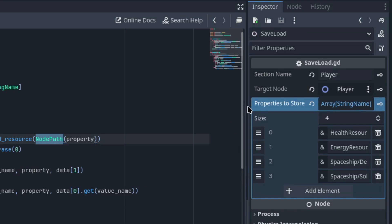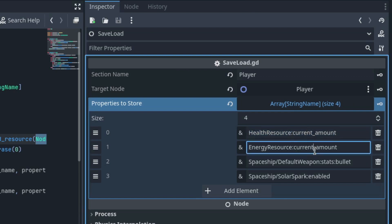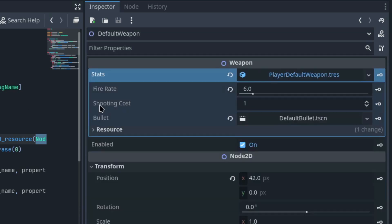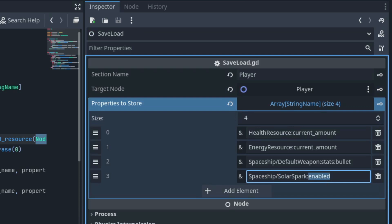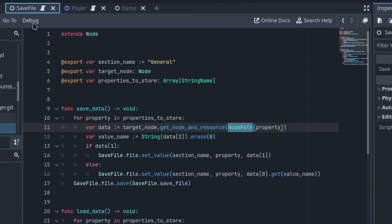I have the save load component here. In the Inspector, we can see all the properties that I'm saving: the health resource, the current amount of the health resource, the current amount of the energy resource, the bullet scene — which is a packed scene stored in the stats property of the default weapon node. And we have the spaceship solar spark enabled, which is the property that enables or disables the player's dash that we saw in the beginning of this video. This is how we establish these properties using the node path annotation.